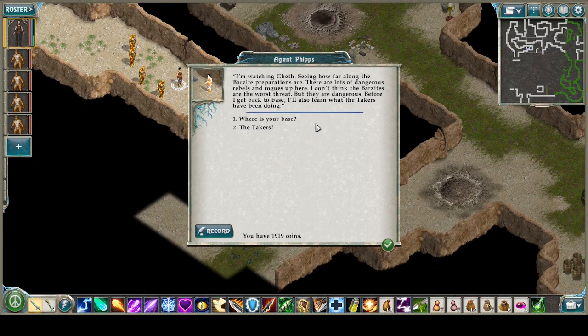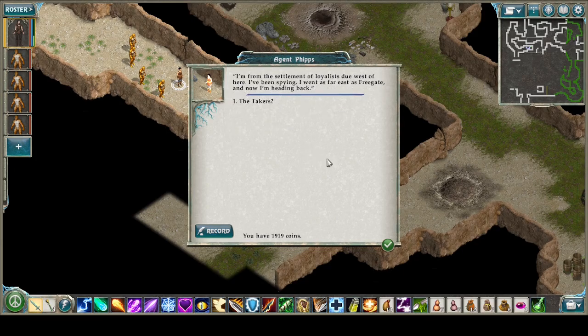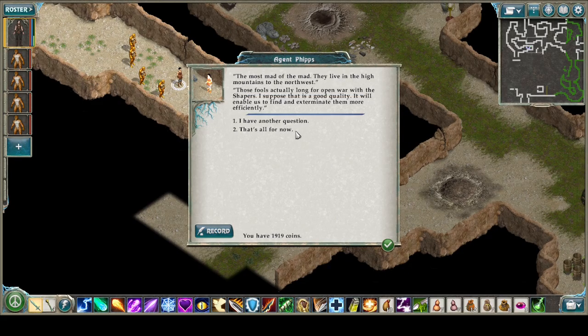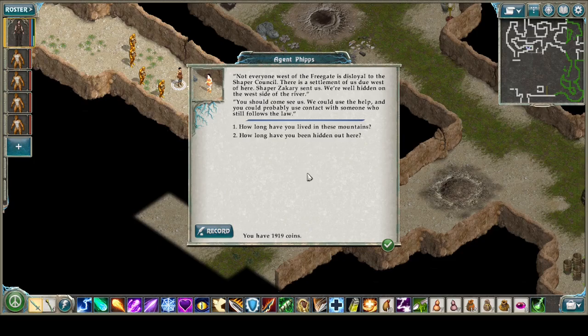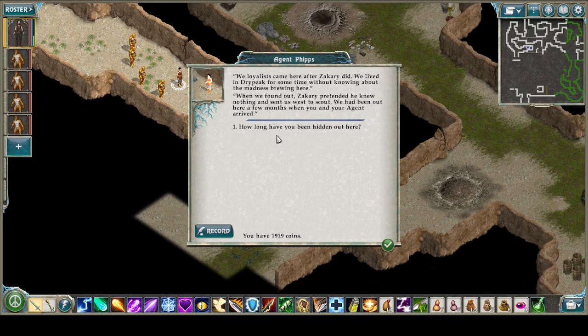There are lots of dangerous rebels and rogues up here — she doesn't think the Barzites are the worst threat, but they are dangerous. Before getting back to base, she'll also learn what the takers have been doing. Her base is the settlement of loyalists due west. She spied as far east as Free Gate and is now heading back. The takers are the most mad of the mad — they live in the high mountains to the northwest and actually long for open war with the shapers. 'I suppose that is a good quality — it will enable us to find and exterminate them more efficiently.'